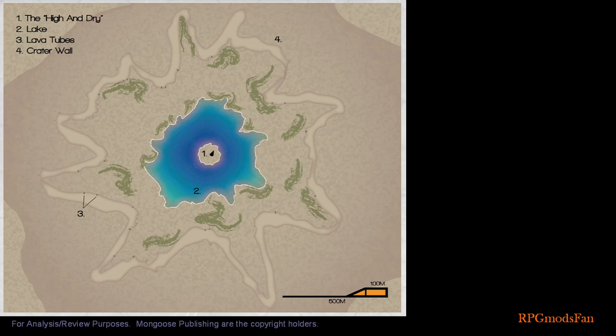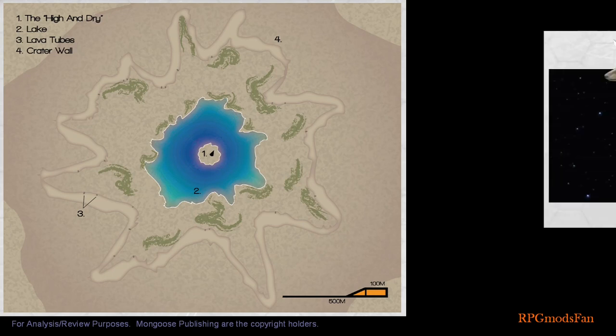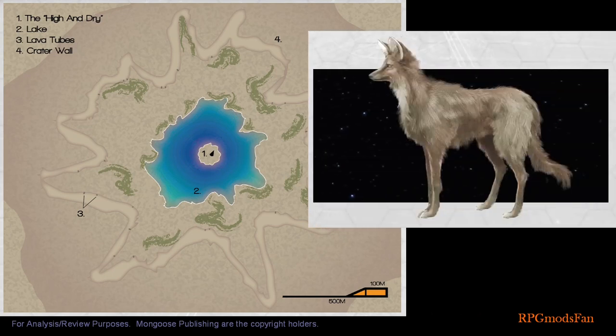The crater lake is 200 meters below the mountain top lip of Mount Salbury Eye. When the travellers reach the High and Dry, they will encounter the former crew's abandoned, starving, and now aggressive pet — a Tenture's Wolf. If given food and treated kindly, the Tenture's Wolf can become the new pet of the travellers.